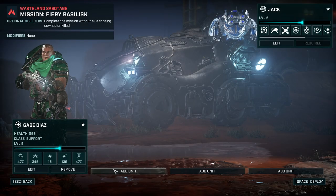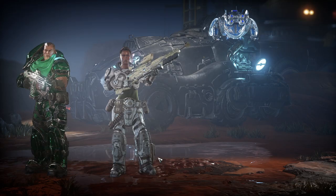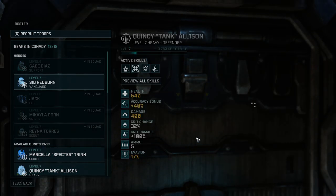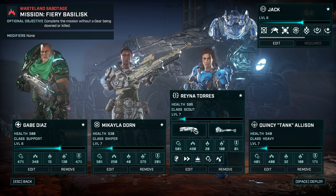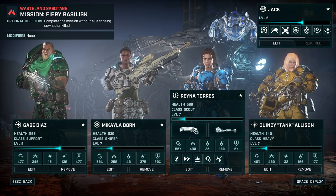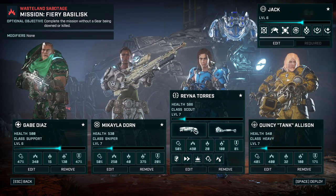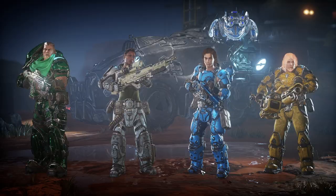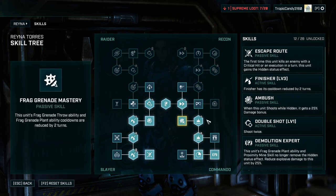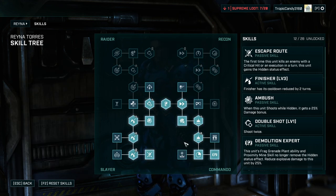We're going to take Gabe, Michaela, Reyna, and Quincy — our new kind of main squad whenever there isn't any boss battle around. Sid is great as well but I just like how Reyna is basically taking his spot. Reyna's ability to move behind enemy lines is what I want to give this build another try. We've just seen how well the full focus plus recon works, and this here needs to stand the test of time.